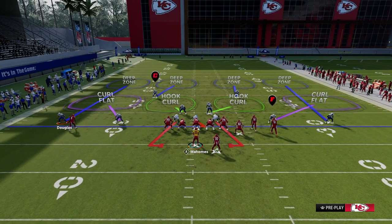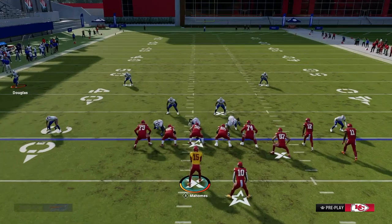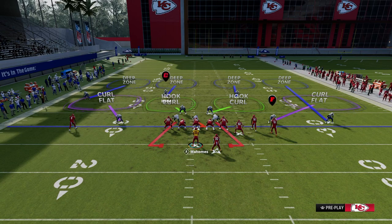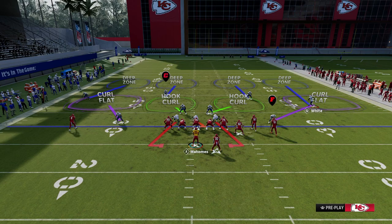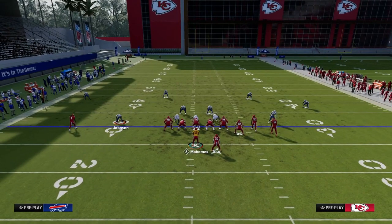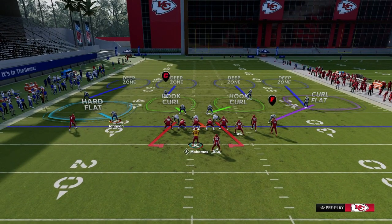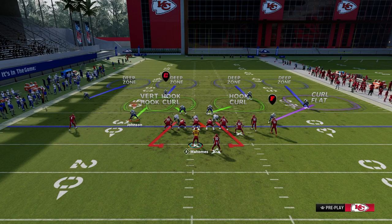On the left side, there's the deep outside of the numbers, deep between the numbers and hash marks, and you split the field in half with the same zones on the right. Underneath, there are five key areas: the hard flat — basically the numbers to the sideline, five yards and less; the vertical hook area — from the numbers to the hash mark around five yards; and the three-rack hook or hook curl area, which is essentially directly over the center. The same is true on the right side.